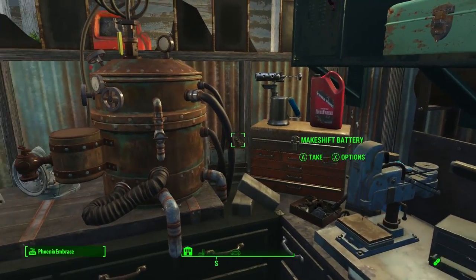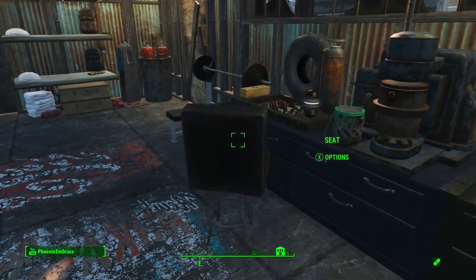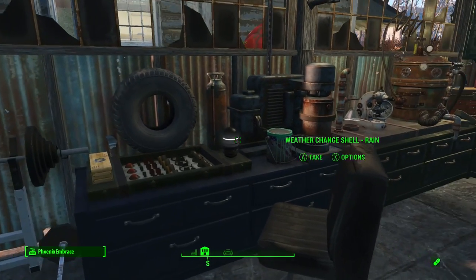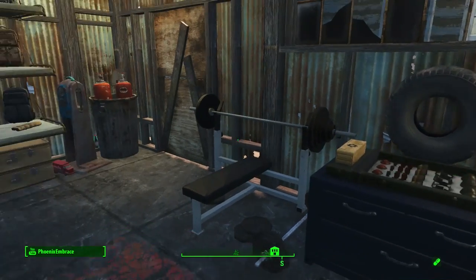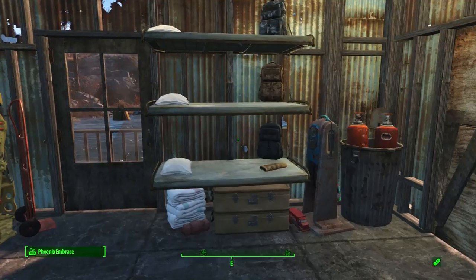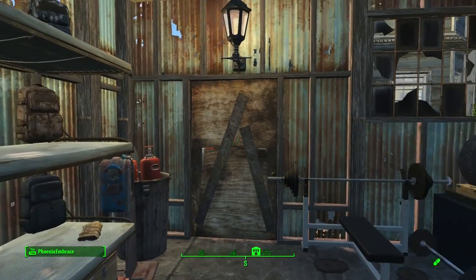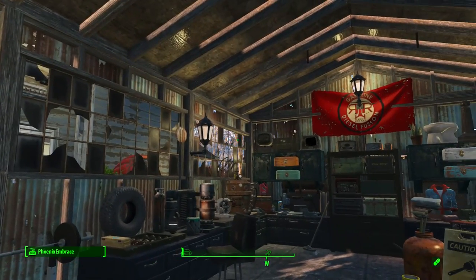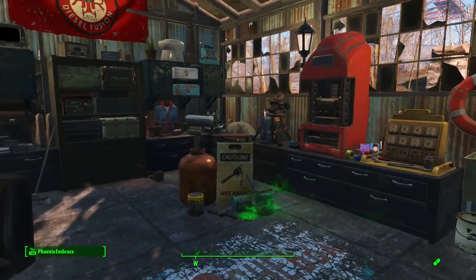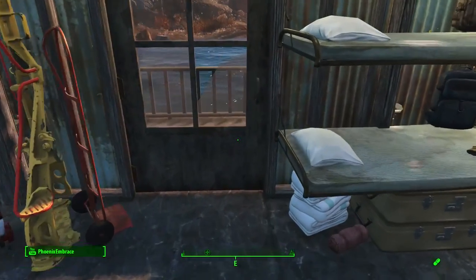You've got your weapons workbench, chemistry station, paint mixer, explosives, and all that good stuff, plus a little place where they can work out. I took one of the car seats and made a chair out of it. They've got these three little cots over here with their pillows and backpacks. The guys that work out here have a little place to crash - if they're dirty they don't want to go back in the nice house and dirty everything up, so they just crash out here.